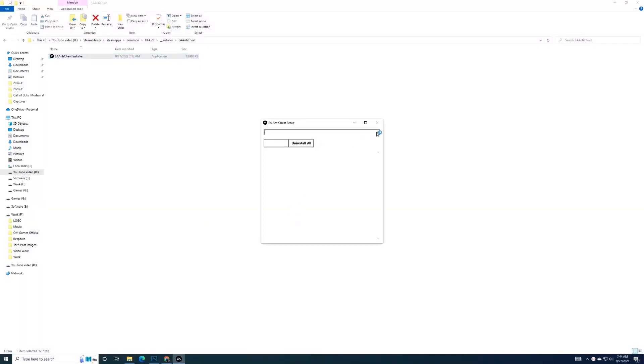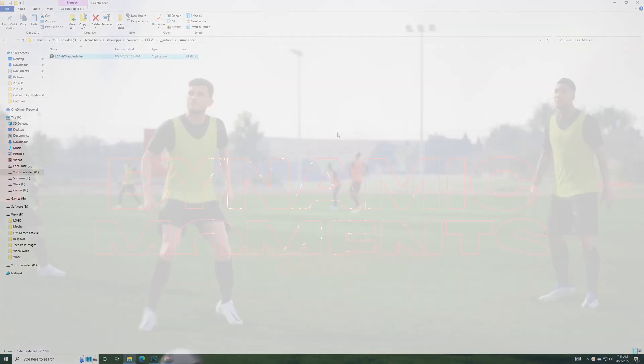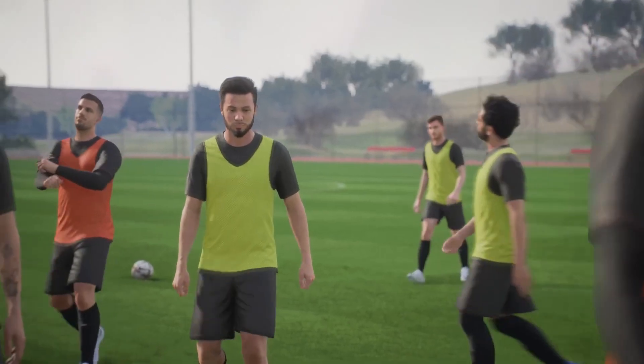Click on the dropdown arrow and select FIFA 23. Next, click on Uninstall and let the process be completed. When you see 'Uninstalled Successfully,' click on Install to begin the reinstallation. Close the window when it is successfully installed. Try launching FIFA 23 to check if this method has worked for you.